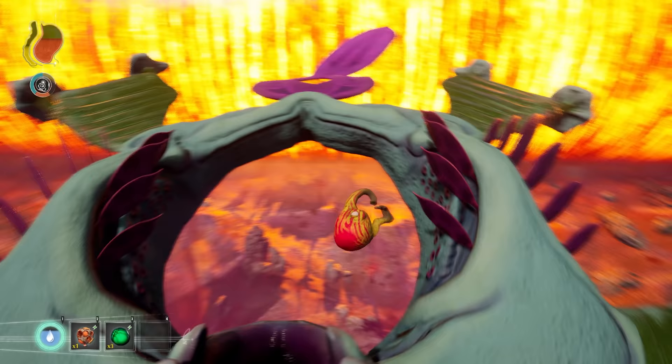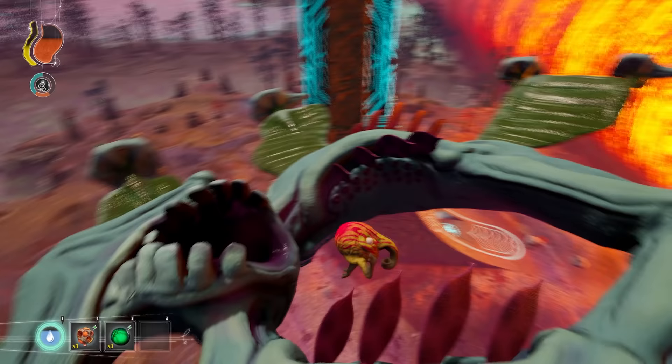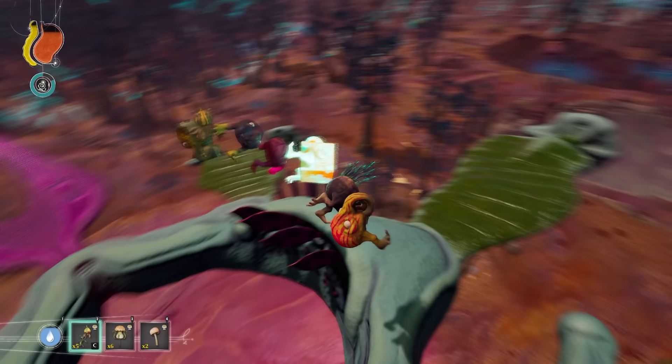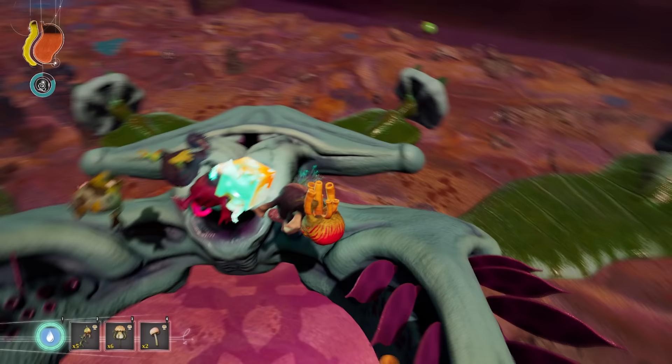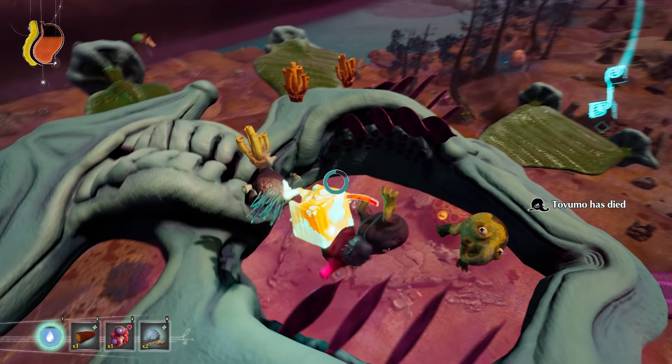When it's ready to eat, it shoots out its tongue to grab the food and pull it into its mouth, be it Glickbull, Plant, or Trebom. Once the Zooshgarg has had its fill, it will drop any remaining creatures or plants it has in its hold back to the ground.